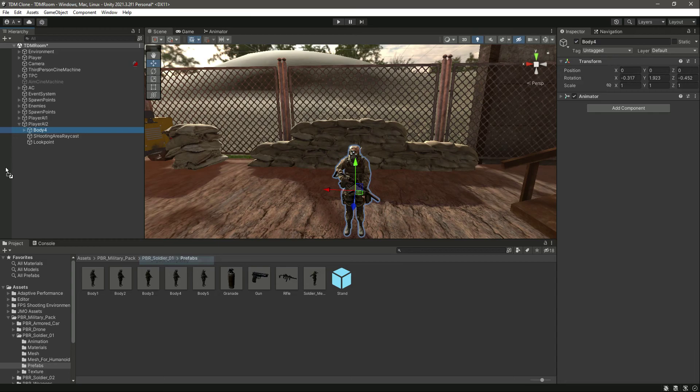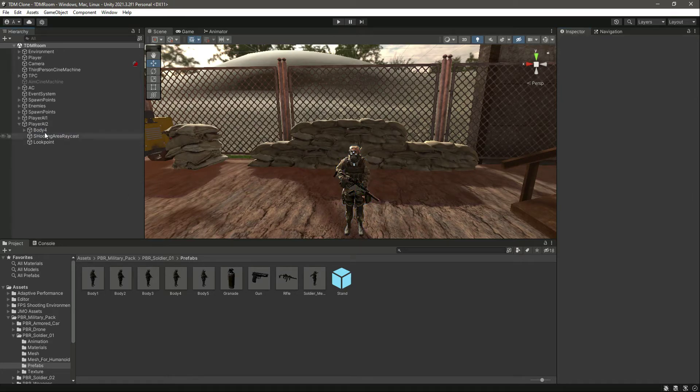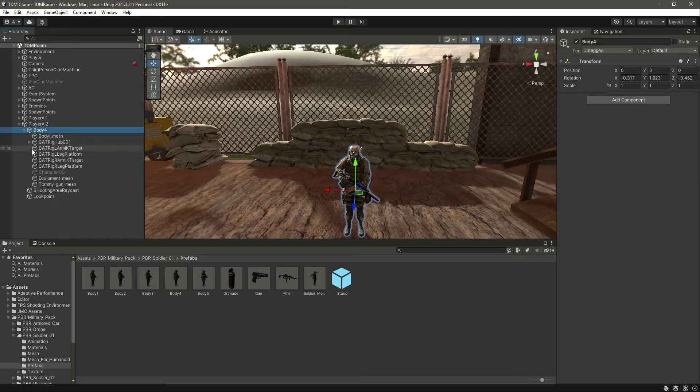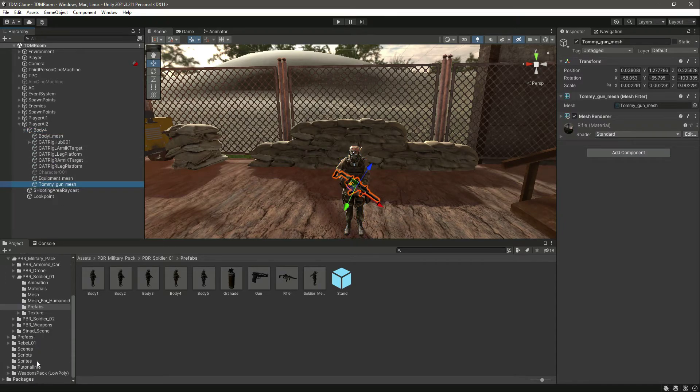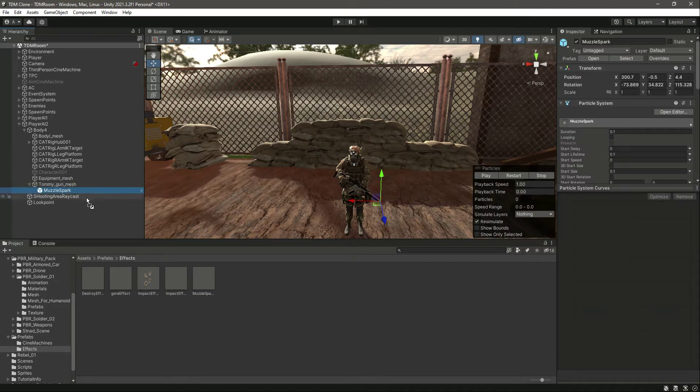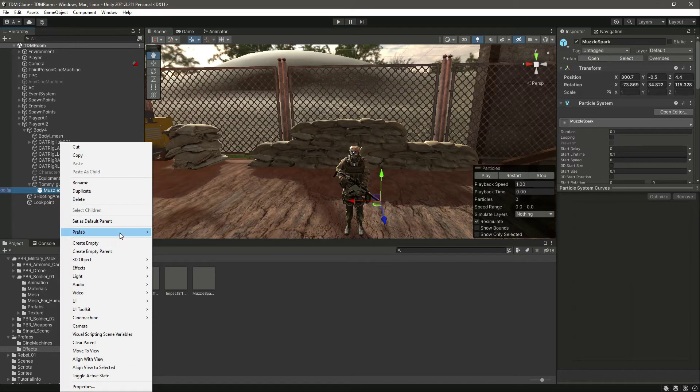Click on Prefab, Unpack Completely. Then remove the Animator component from the body. After this we need to add the muzzle spark effect, so in the Prefabs folder let's drag and drop the muzzle spark prefab in there, then click on Prefab and Unpack Completely.